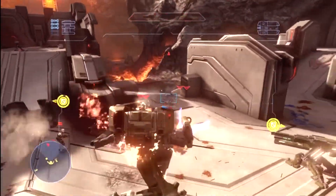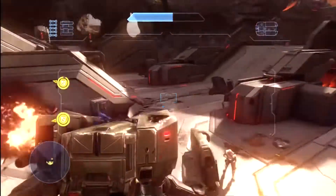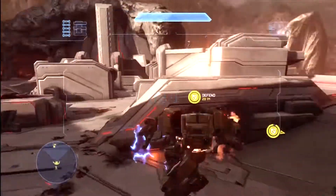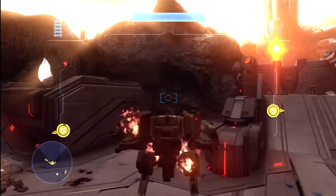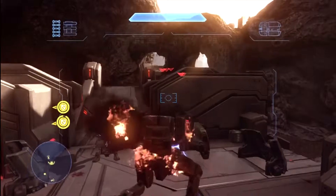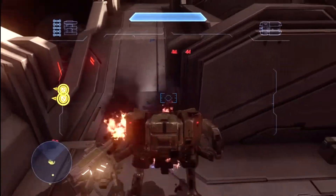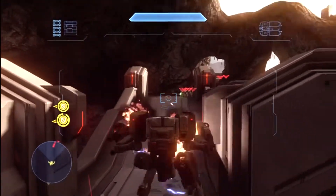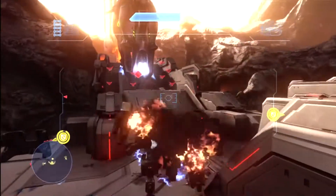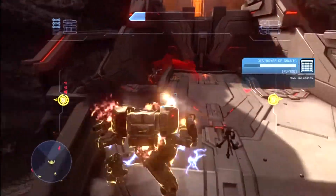I gotta be kind of careful now since my shield is down. It's starting to charge now. As you can see, both generators have taken almost no damage. It's pretty easy since they give you a Mantis. Just keep working them down with another drop pod — that's really all there is to this mission.